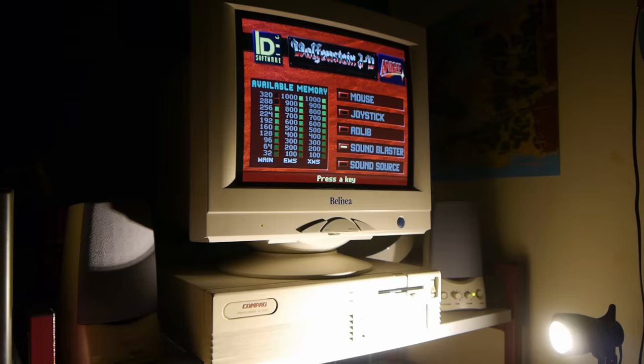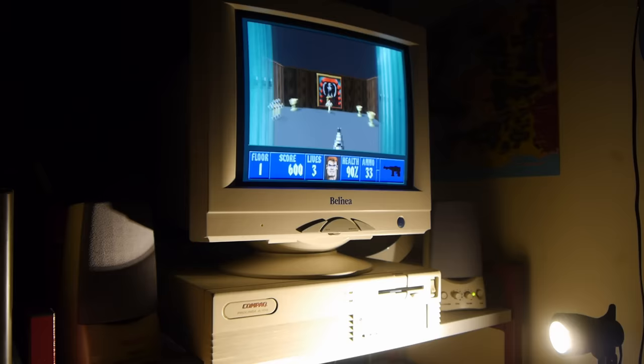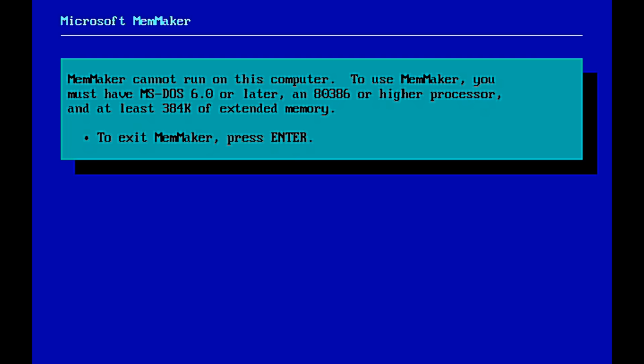This allowed Wolfenstein to run on an unexpanded 286 machine, but also meant its engine was pretty limited — evident from the lack of texture mapping, repeated sprites, and grid-constrained right-angle walls. The 386 and above processors allowed use of a 32-bit protected mode, which unlocked a whole swathe of extended memory, meaning a game engine could be much more complicated and expansive.